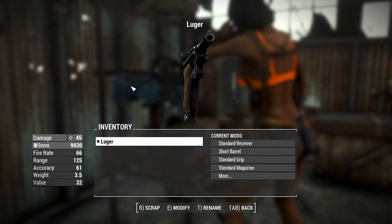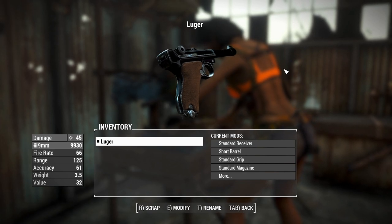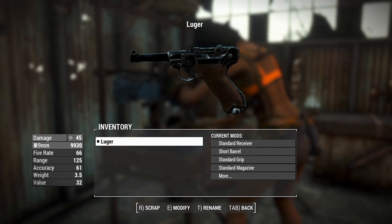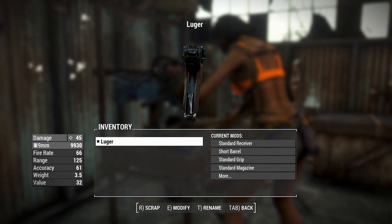G'day, this is Captain Noob, and this is a Luger. The Luger PO8 is a German-designed pistol that saw service during the First World War, the Second World War, and now in the Fallout Universe — the Third World War. So this thing's been through quite a lot, although for the third one,